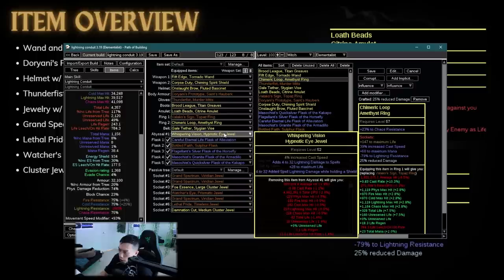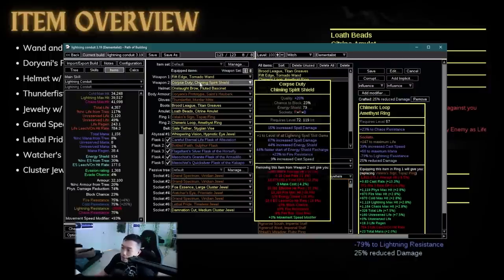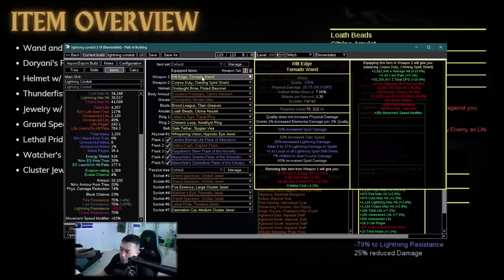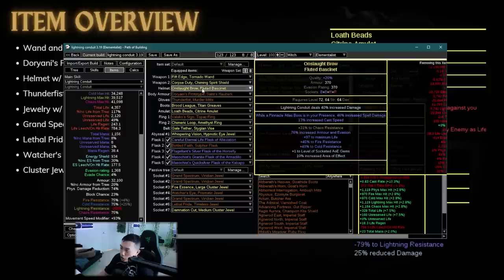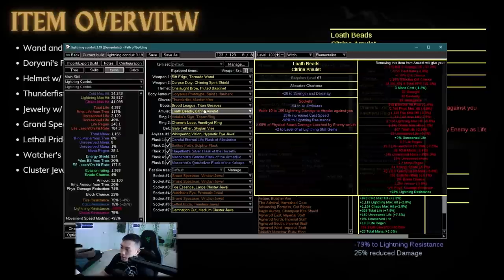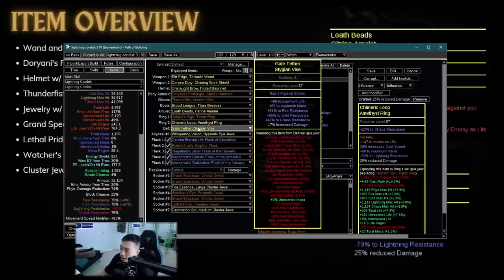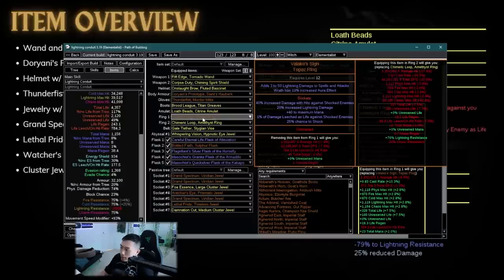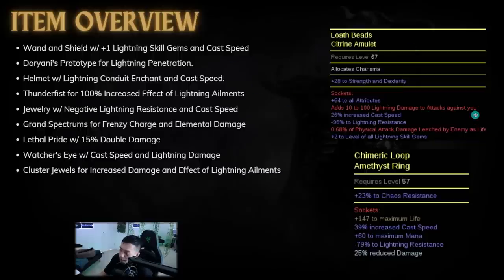The amulet has plus two to lightning skill gems. His ring actually has negative 25% reduced damage. He has one Hypnotic Eye jewel which gives a bunch of cast speed and flat lightning damage, which is really good. Overall his gear is good but not the best in the world — he could get plus one plus one on the shield, a tier one spell damage roll, double damage, and possibly a plus four amulet. This ring has 39% cast speed which is probably best in slot for damage — he's pretty much capped out on gear.